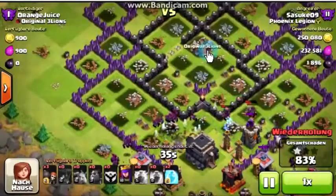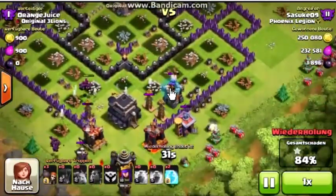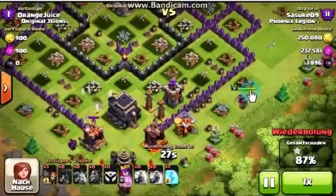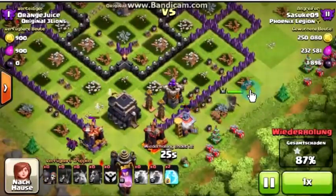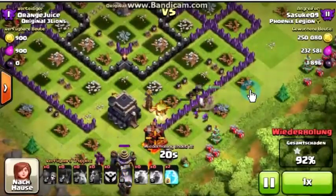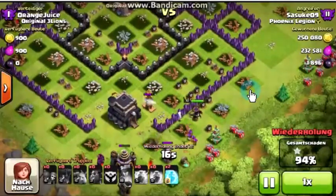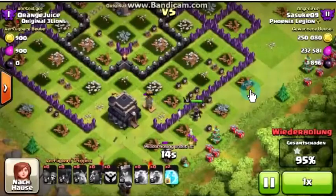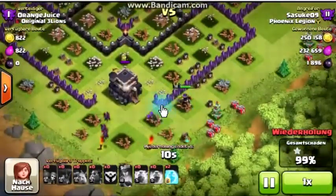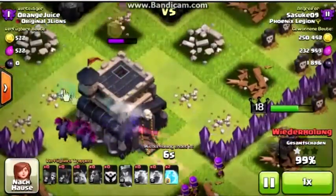Then the wizard towers got destroyed. I dropped a few wall breakers first to distract the archer tower and the teslas from targeting my queen. I used my queen's ability — there were three archers from the ability, three minions, and my queen — and she was just getting the dark elixir barracks and the tesla. There was nothing that could stop my troops, and the town hall was gone.